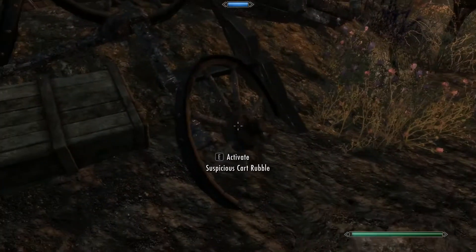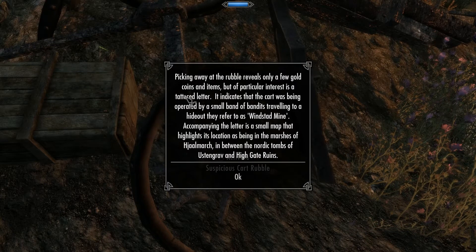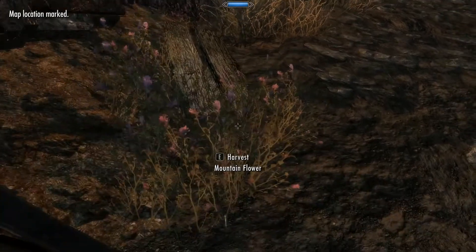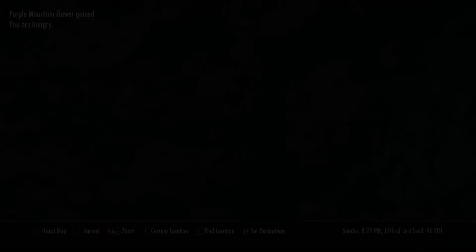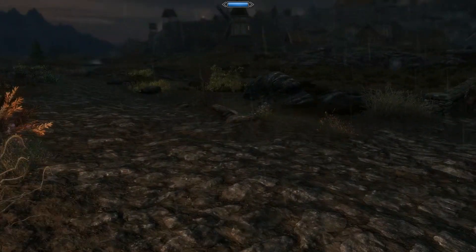What's this? Suspicious cart rubble. As you travel near the edge of Whiterun, the rubble of a recently destroyed travel cart can be seen on the edge of the road. It seems to have been stripped clear of any valuable items, but there may be hidden items that guards and passing travelers may miss. Picking away at the rubble reveals only a few gold coins, but of particular interest is a tattered letter indicating the cart was operated by bandits traveling to a hideout called Winstead Mine, located in the marshes of Hjaalmarch between the Nordic tombs of Ustengrav and Highgate Ruins. Interesting — there's Winstead Mine on the map.